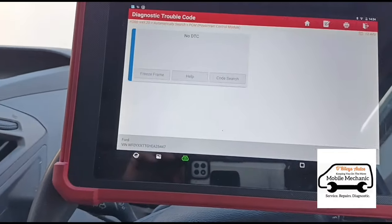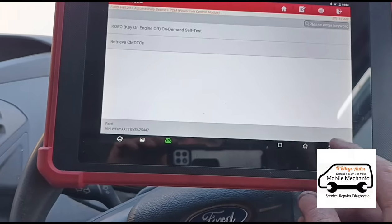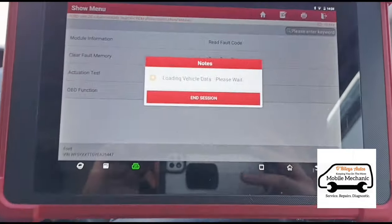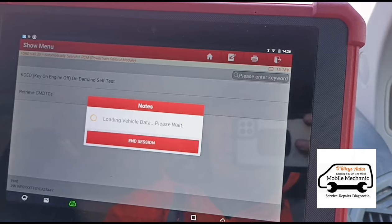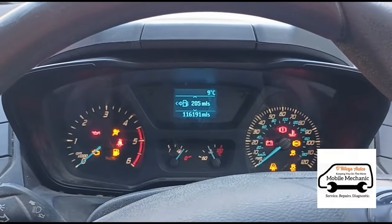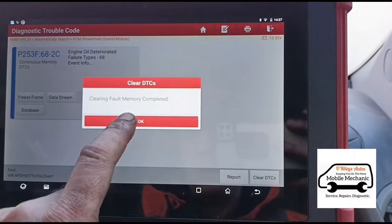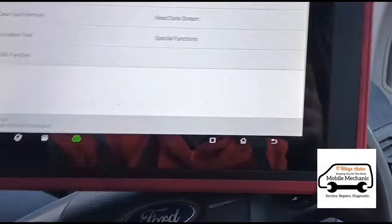Now we have no DTCs. In the next two days we're going to do an oil change and glow plugs on this, as long as the customer calls us back. You can start the vehicle and there are no codes. If we retrieve the codes now we should have the oil one back — oil deteriorated. To reset that: switch ignition off, hold your foot on the brake and accelerator at the same time, turn the ignition on, wait about 15 seconds and it'll reset. After that's done you can clear the code. We are changing the oil, so that's the only reason we're doing this, and then after the engine's running the oil deterioration code should be gone.